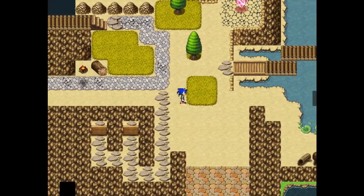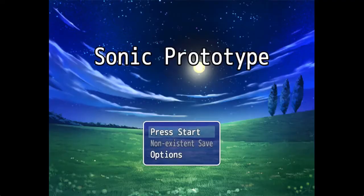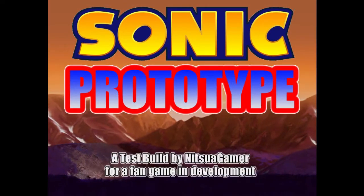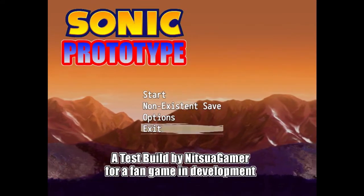So without further ado, let's see the first thing that has changed for the Sonic prototype. Remember that boring title screen in the last two builds? Yeah, pretty lame. Well with the power of plug-ins and coding, I was able to turn a map into a title screen. That's better. And there's an option to close the game straight from the title screen.